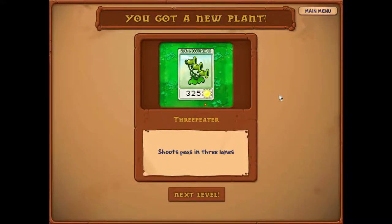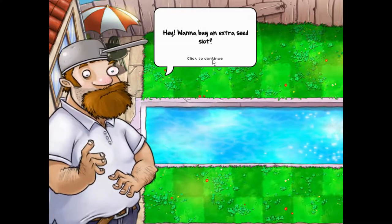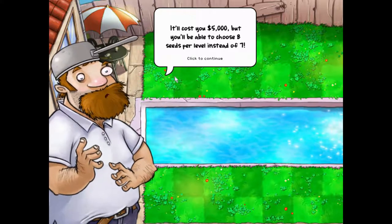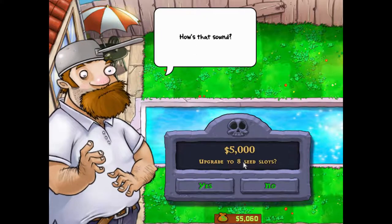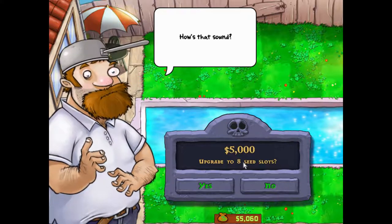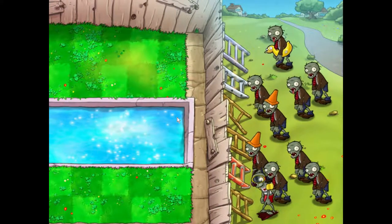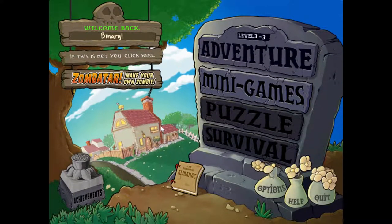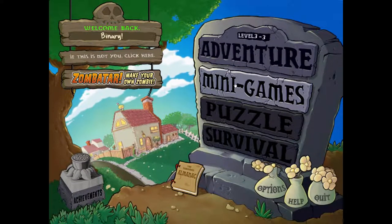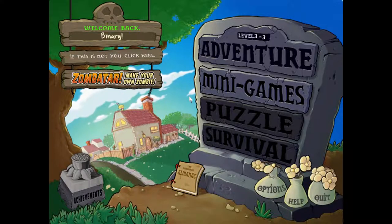The triple shooter shoots peas in three lanes, so you could place one and it covers multiple rows — that's really powerful. And Crazy Dave wants to sell us an extra seed slot for 5,000 coins, giving us 8 seeds per level instead of 7. I don't feel like I need it, but let's just do it anyway. I'm going to cut this episode here — I hope you enjoyed it. If you did, remember to leave a like, comment, and share it with your friends. If you're new, remember to subscribe and join my Discord, follow me on Twitch and Twitter. Hope to see you next time — have a nice day, bye!